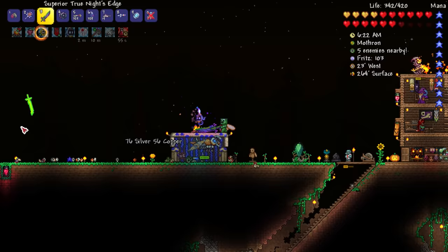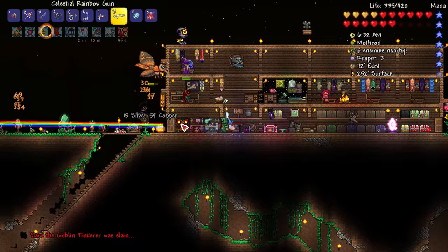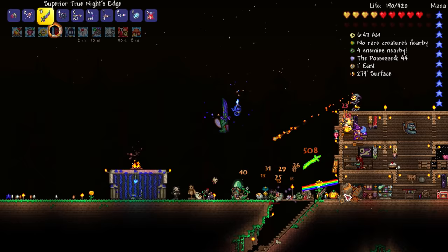Oh, is that the moth thing? It is — Mothron! Oh my gosh, the goblin tinkerer is down. Let's get the rainbow gun — maybe that'll help us against the Mothron. I'm spending so much time here trying to strategically get the Mothron killed, and it's not working.